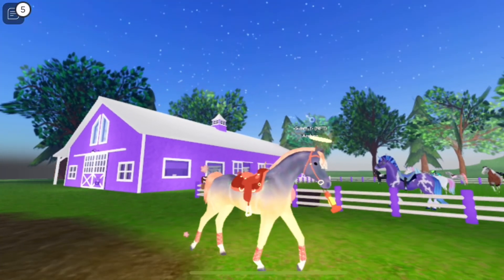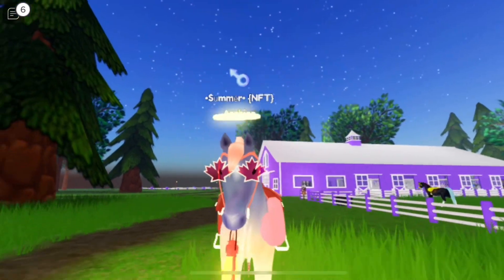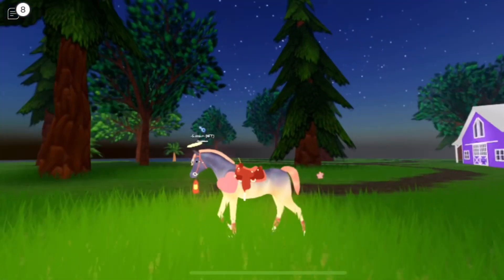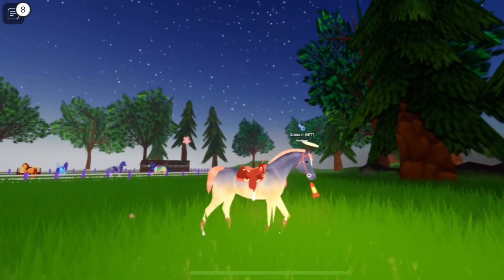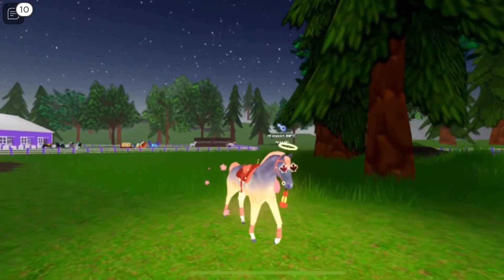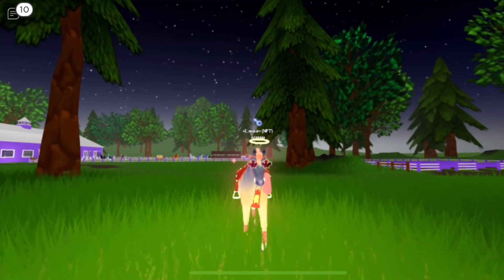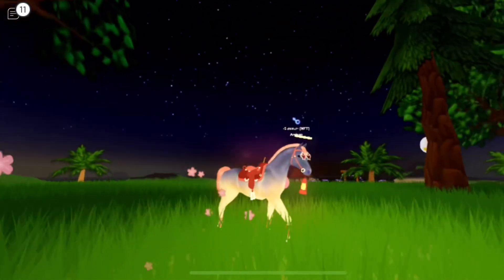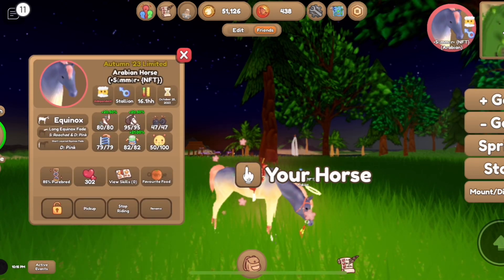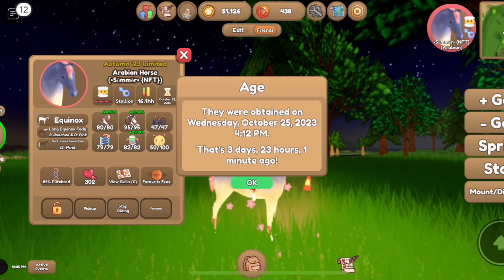Next we have another one of my favorites — this is Summer. He is my baby pink, peach, and pastel red horse, and I love the little halo and the glasses that match him so well. He's just so pretty. I do need more accessories for him, but I kind of really like how he looks just like this because it's really cute — I like the plainness of him. Here are his stats. He was obtained not by me, and he is also 85% purebred, which is great.